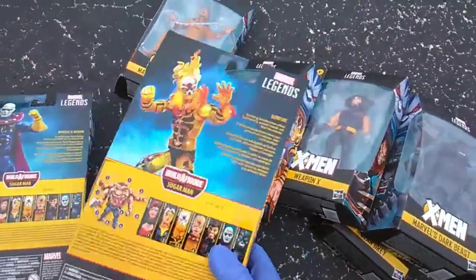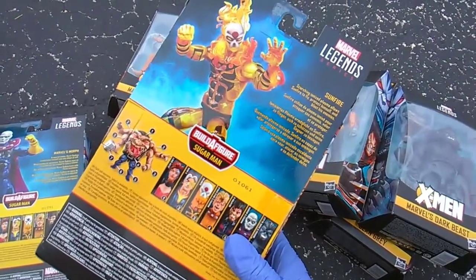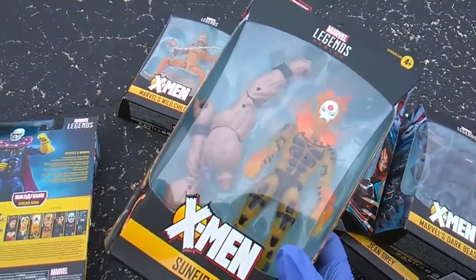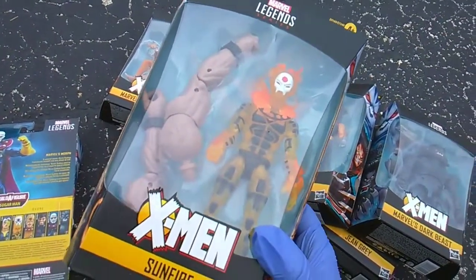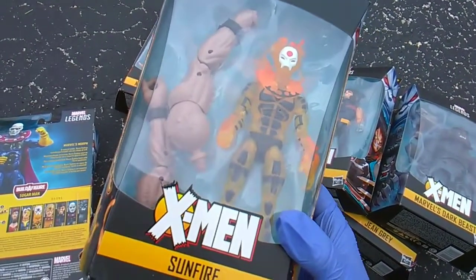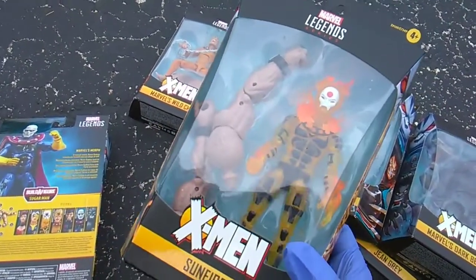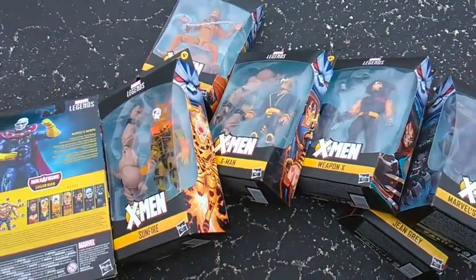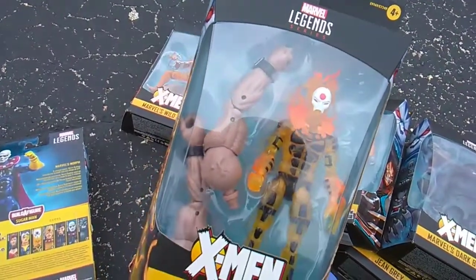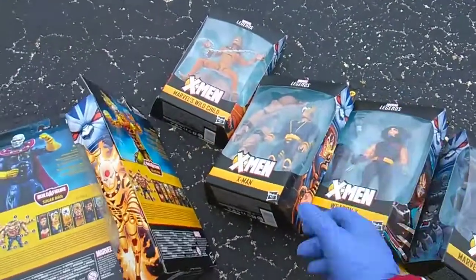Sunfire — scorching ionized plasma allows Sunfire to fly, protect himself, and blast his enemies. This is a cool looking dude. He's from Japan, and his powers came about because his mother was irradiated from Hiroshima — sad story. But he's got all the sun-fire plasma sun powers. He's probably stronger than Human Torch in that sense, and there's also Pyro.